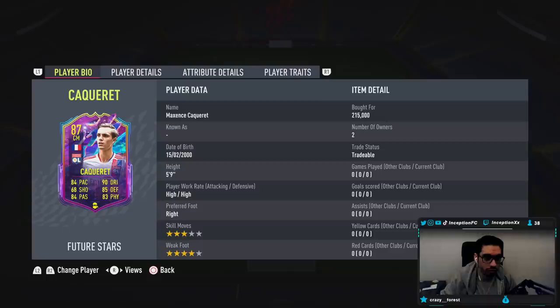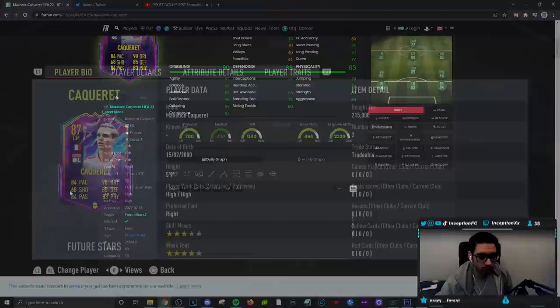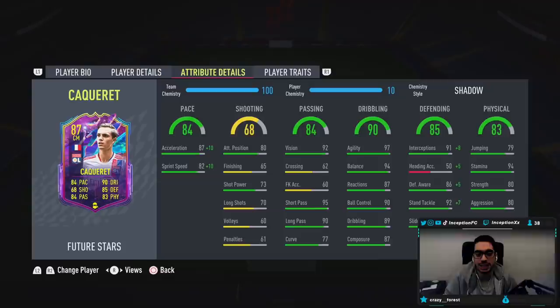We'll just call him Kakarot. We're taking a look at a card who is 5'9", high/high work rates, right-footed, 3-star skills, 4-star weak foot. I don't mind that he doesn't have the skill moves — the weak foot is definitely going to be very, very nice. He is a shorter player at 5'9" with a lean body type. We are going to be giving him a Shadow Chemistry style to boost the pace and defense as much as possible, because a card like this I mainly see being used as one of three midfielders or one of two midfielders.